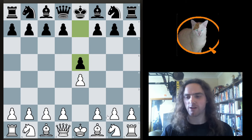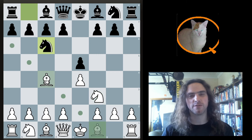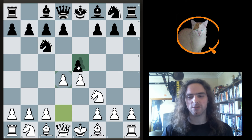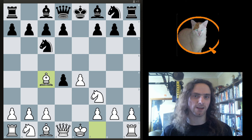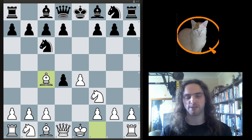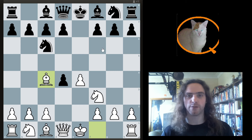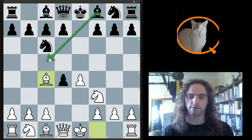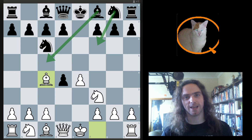Hi everyone, this is Smithy Q, and welcome back to our series on opening principles and opening traps. Today, instead of bishop c4, which is what we were looking at before, we're going to look at the Scotch Gambit, which is probably the best scoring system for white in online blitz. It works extraordinarily well, and we're going to look at two reasons why. In this position, black has two natural moves which develop and follow the opening principles: bishop c5 and knight f6. White has two different traps which punish very natural moves from black and score very well in practice. So let's take a look.